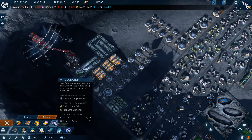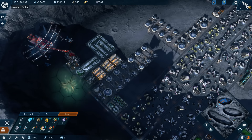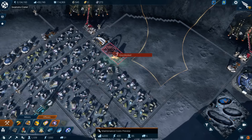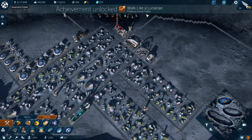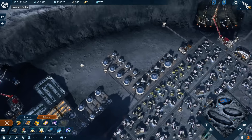Anti-grav Compensators — this requires Fusion Power Cells and Rare Earth Elements. We do have some, so we could do that. Walk like a Lunarian. Produce Gravity Fields. New achievement gained.